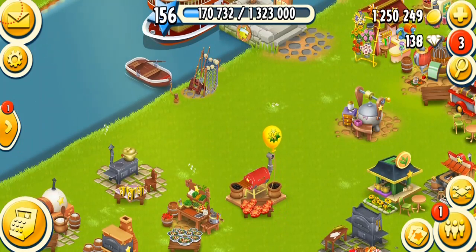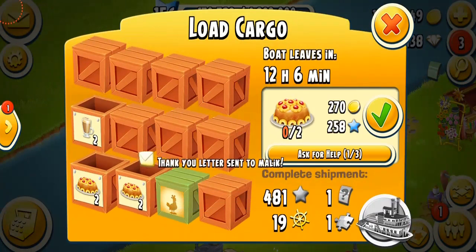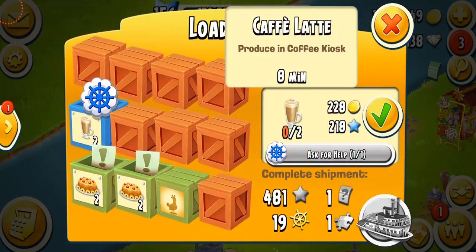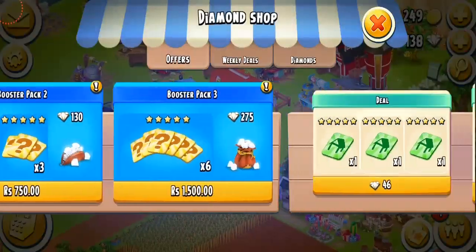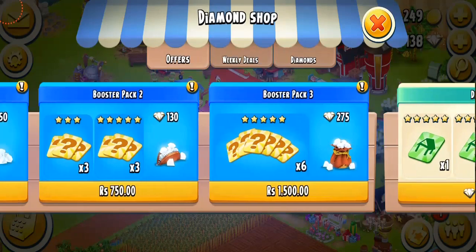The first thing I'm going to do is pop the balloon, and let's see what we get. We just got some 50 XP. Wait a minute — that's weird, I remember asking for help on the other crates as well. Okay, that's weird, I really didn't know what happened here. We're having some booster packages and some weekly deals.